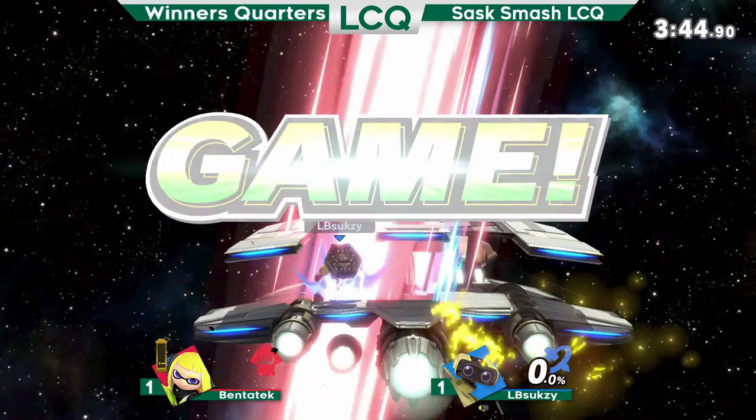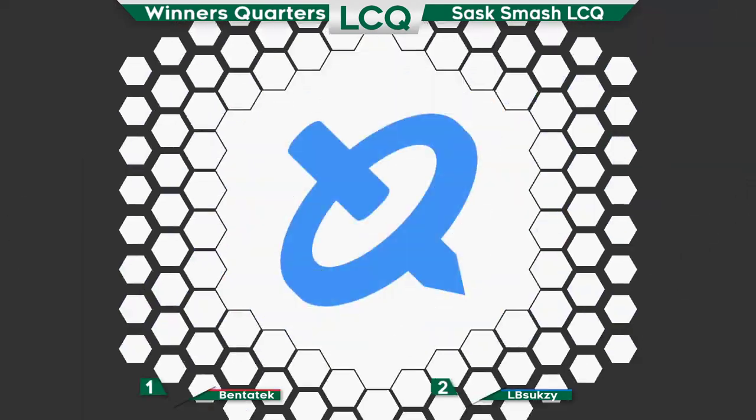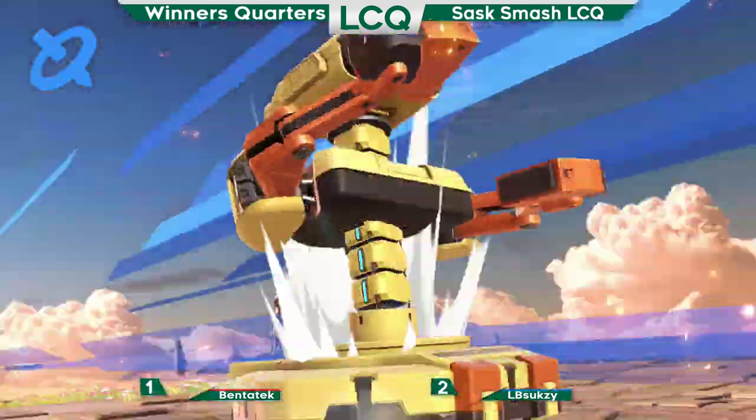The up smash out of shield on the dash attack — LB Soxy takes it 2-1 over Benetech, making it into the top eight winner's side. Benetech is still in it though, on the loser's side.